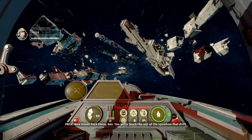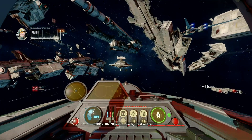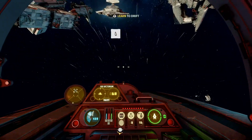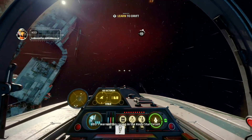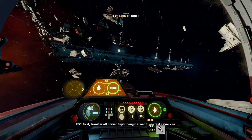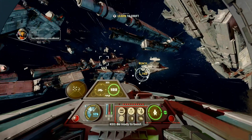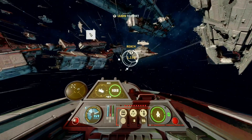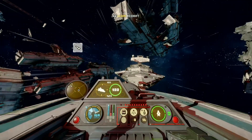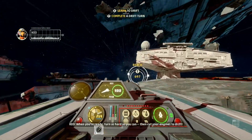Nice moves back there, Kio — you gotta teach the rest of the squadron that drift! You wanna learn right now? I'll watch Five figure it out first. Okay, follow me. I learned this racing in the Koshi Star Circuit. First, transfer all power to your engines and fly as fast as you can. Now we're gonna buzz the bridge of the Victorium — be ready to boost. When you're ready, turn as hard as you can, then cut your engines to drift.